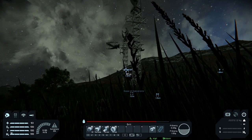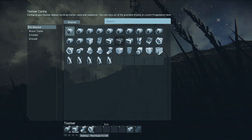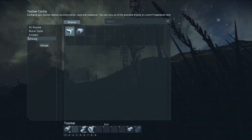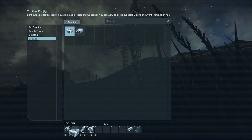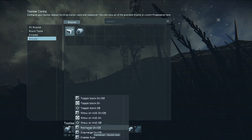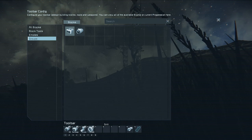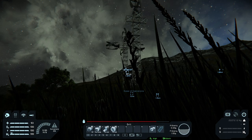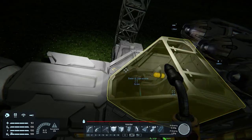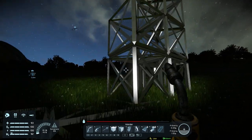Now let's go to our toolbar. We're going to remove the old single-battery shortcut and replace it with the group. Go to your group, select 'batteries', drag it into that toolbar slot, and select recharge on and off. That will now allow you to disable, recharge, or charge your ship's batteries using a single button.